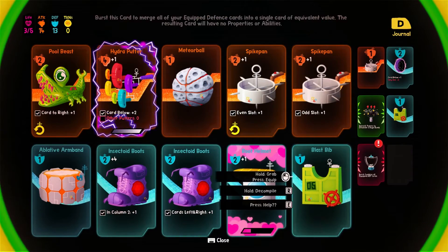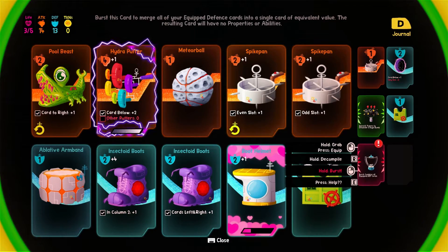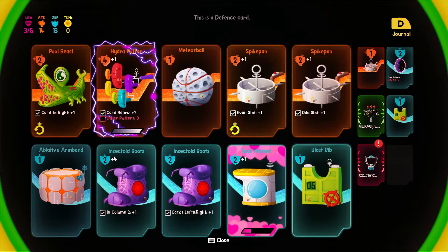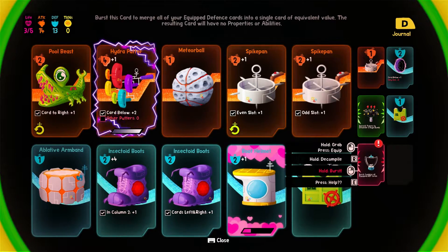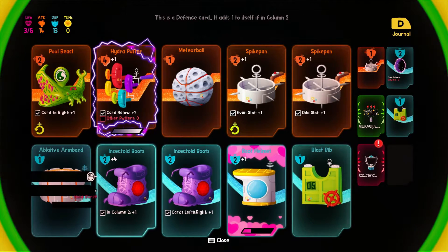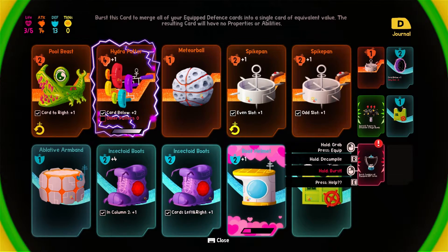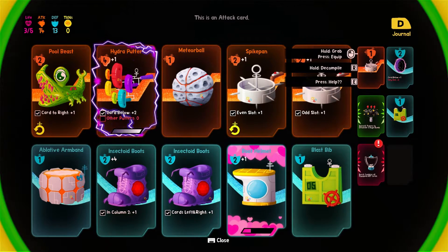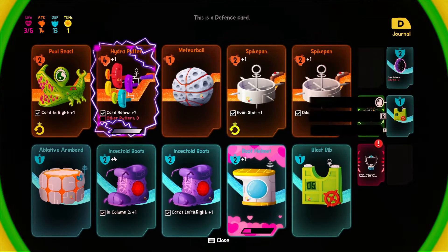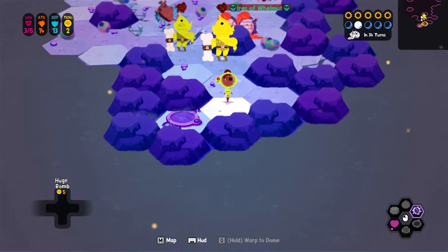I was going to show you what this ability does - it does a burst that combines all defensive cards. Now I'm quite happy with our defensive cards because what it will do is actually get rid of the special abilities for them, like the plus one and all that kind of thing. But we're running out of space, so we may have to convert some of these cards. We'll burn these cards. And we've only got 35 turns left.